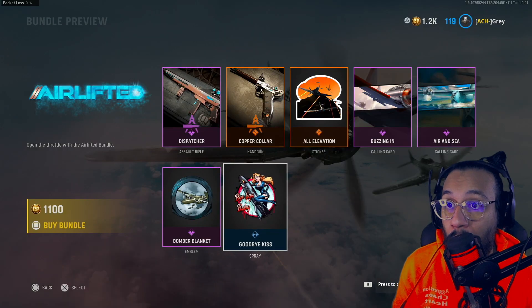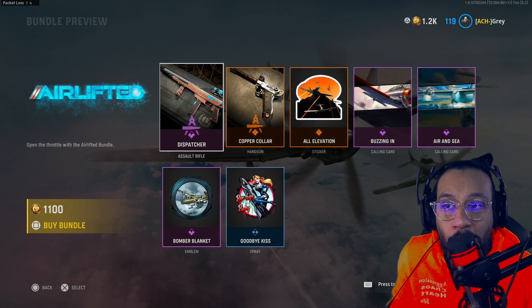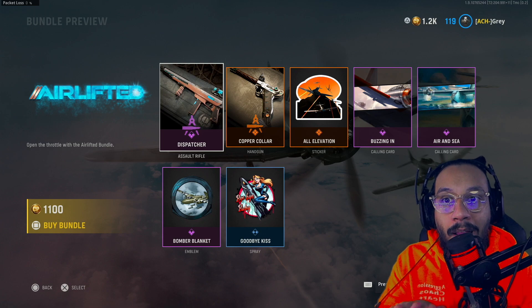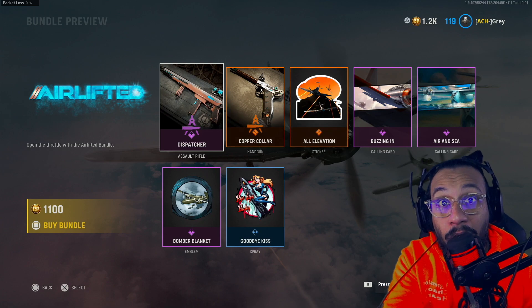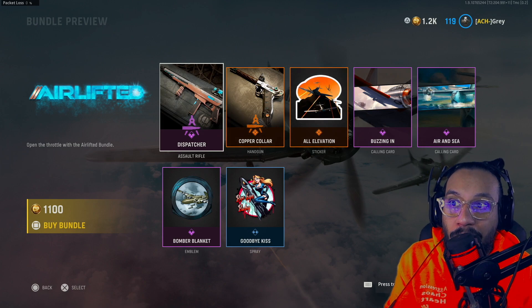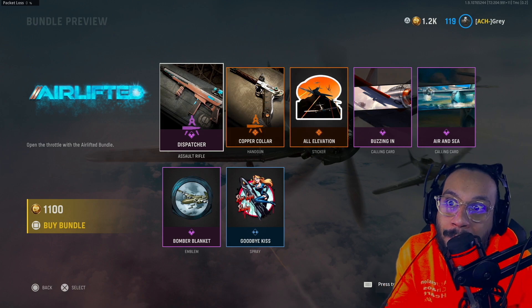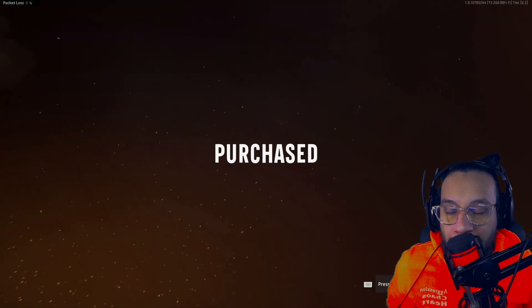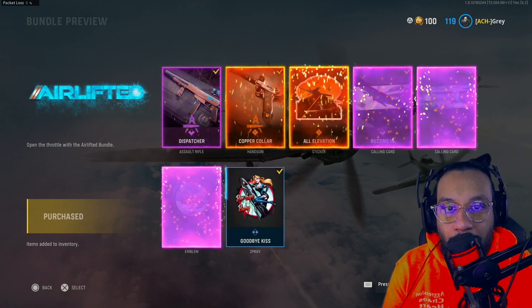That's everything included in this bundle for 1100 COD points. You actually get two really cool looking blueprints. I probably would have priced this closer to 800 COD points personally, but maybe they did 1100 because of the glow these blueprints have. Anyway, let's buy this and bring the stuff out into the field to see how it looks.